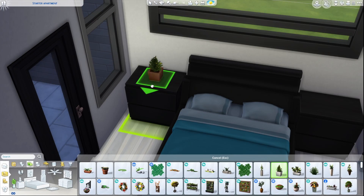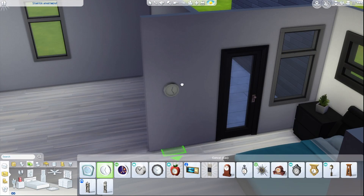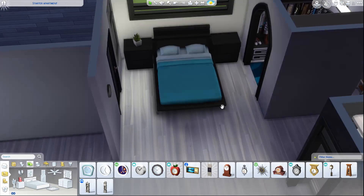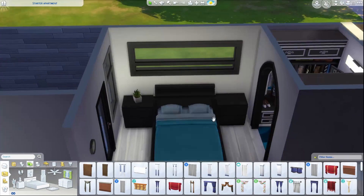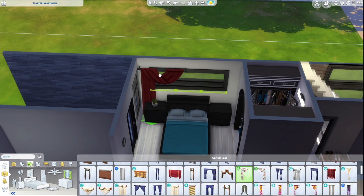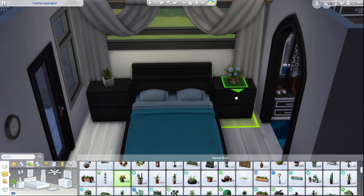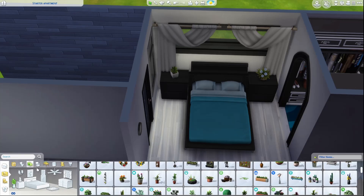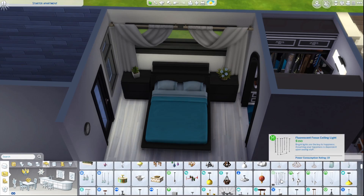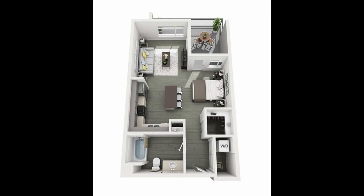Now putting up some cabinets. In the floor plan there were paintings instead of a window, but I do like the window there because you can add curtains to it. Just seeing what color I wanted to use. I ended up doing a simple white color, but it kind of gives a little bit more to the aesthetics of the room.